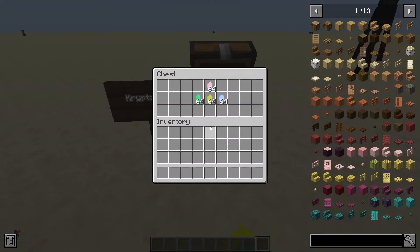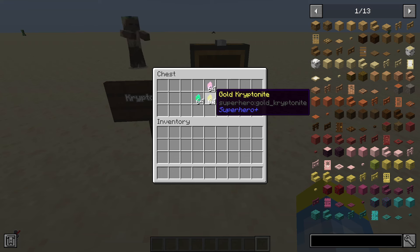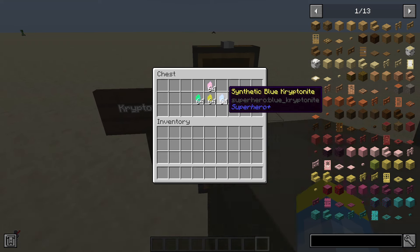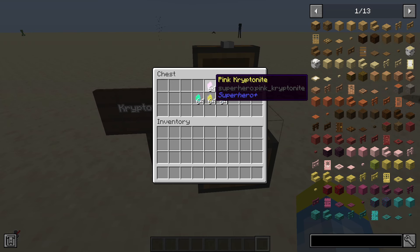Firstly, we have Kryptonite. Green Kryptonite, when you punch a person with superpowers, will wither them. Gold Kryptonite will give them a new depleted effect that if it runs out will delete all of their powers. Synthetic blue Kryptonite is the cure for the depleted effect, so if you get affected by gold Kryptonite, all you have to do is right-click with blue Kryptonite to cure it. And then pink Kryptonite will make you kind of zesty.